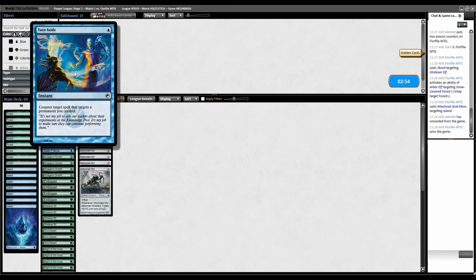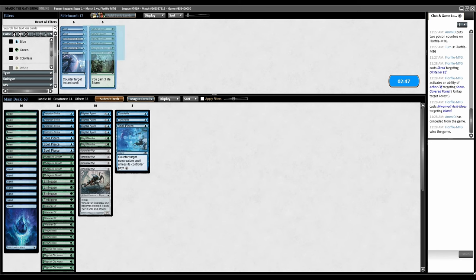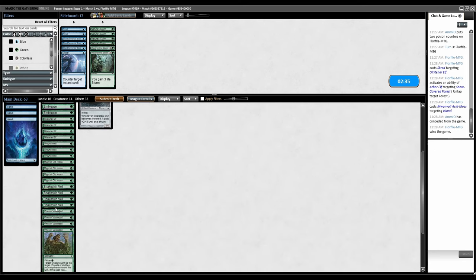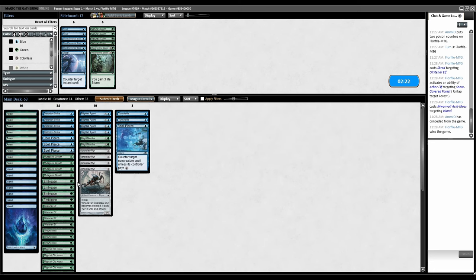Turn Aside is permanent-based, right? So Turn Aside, Spell Pierce. I don't want to bring Nature's Claim in just to hit Wild Growth and Utopia Sprawl. What comes out? I assume they don't have as much creature removal, although they obviously have some. Just don't print strategies that players don't like.